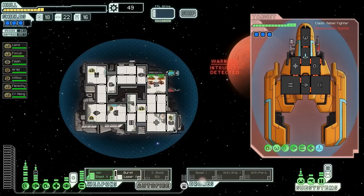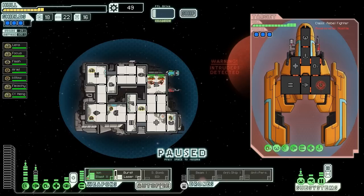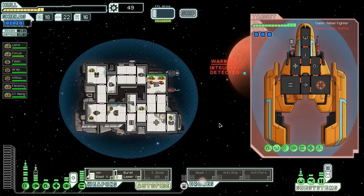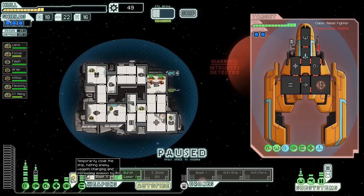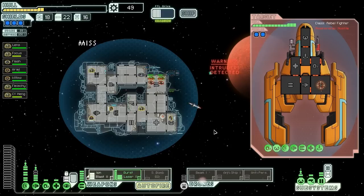Turn on the med bay. We're going to use our cloak to hopefully dodge most of their attacks. We're going to fire down their shields with our Ion Blast as usual, and we'll be using our Ion Blast Mark II, our fancy new upgrade, to hopefully do some good damage. We're going to cloak out before that rocket hits us. Good.